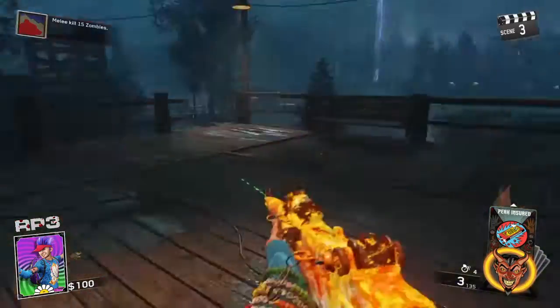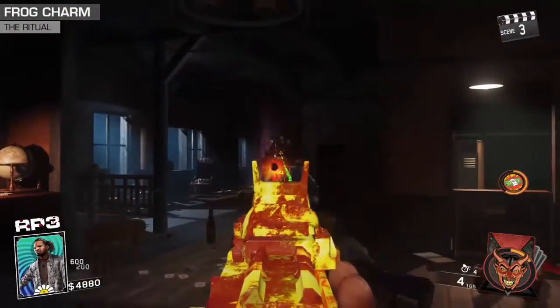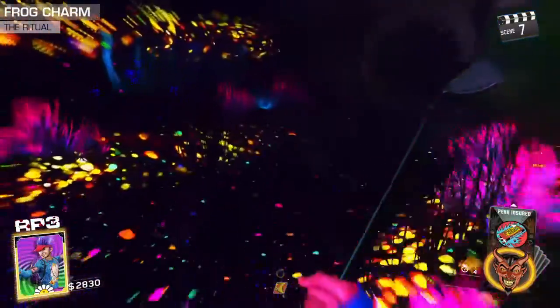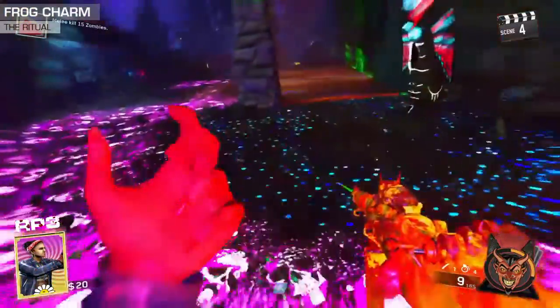Once you have the frog, head over to the swamp by the mess hall. This ritual cannot be done without a rave pouch, so if you don't have one at this point, kill zombies until one drops the pouch. At the very end of the swamp next to the tunnel entrance, on the left side is the placement for the frog ritual. Place your frog here and run up to the fire in front of the mess hall and toss in a pouch.